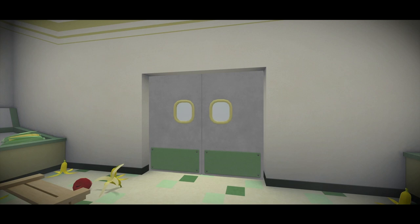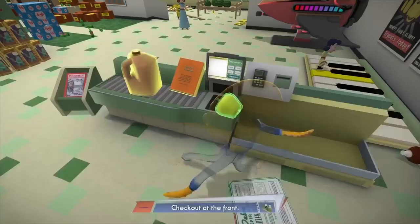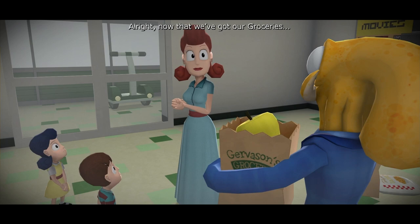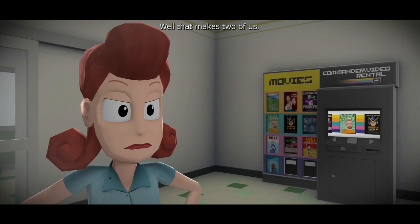Now in a hurry, Octodad's stressed out — let's get to the cash register. You actually have to check yourself out: scan the items yourself. You don't have to bag it or pay for it; the game does that. But it's funny that the game makes you scan everything. From there the family says they want to go somewhere — and they don't go home with the food. Instead, they go to the aquarium. This is the third and final chapter of the game — really short, I told you.